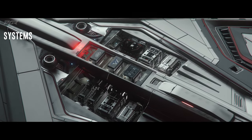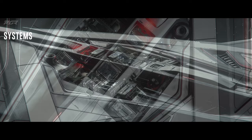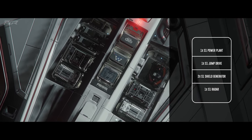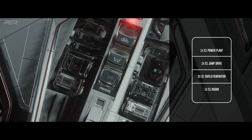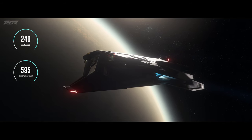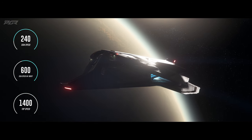Its system components are tucked away at the top of the ship. It has 1 size 1 powerplant, 1 size 1 jump drive, 2 size 1 shield generators, and 1 size 1 radar. For its propulsion, it has 1 size 1 Q drive, an SCM speed of 240, can hit 600 with boost, and tops off at 1400 meters per second in navigation mode.